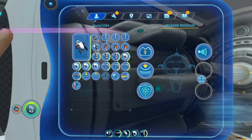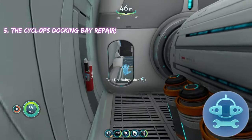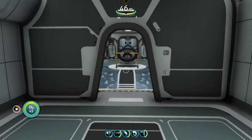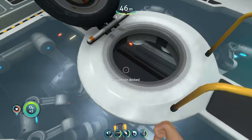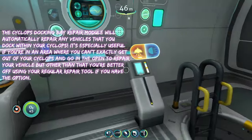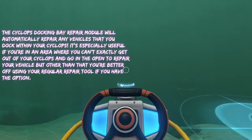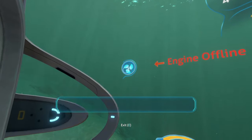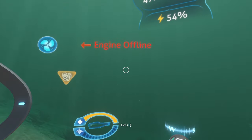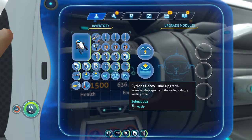Next is the docking bay repair module, which does exactly what it says. You can dock your Seamoth or Prawn Suit inside the Cyclops. With this upgrade, if your Prawn Suit or Seamoth is damaged when you dock it, it will automatically repair the vehicle while it's docked in your Cyclops until it's fully repaired.